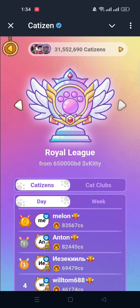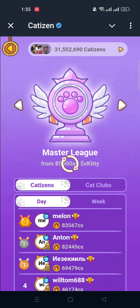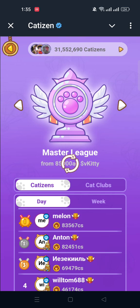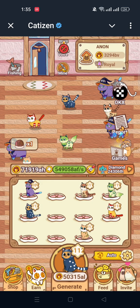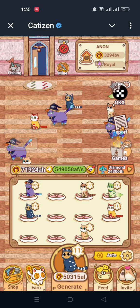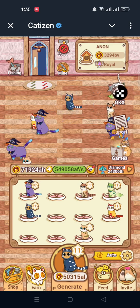Catizen lists on September 21st, with only 18 days remaining. I think 18 days is enough for me to level up my league. I will definitely reach Master League, and I don't know if I'll reach Royal League, but I will definitely hit Master League.